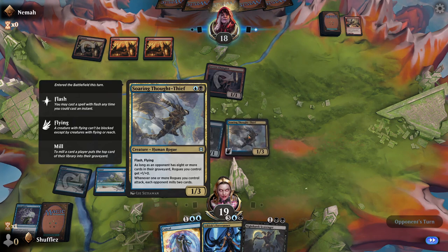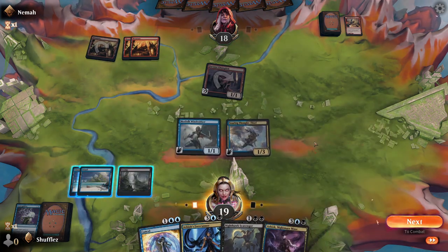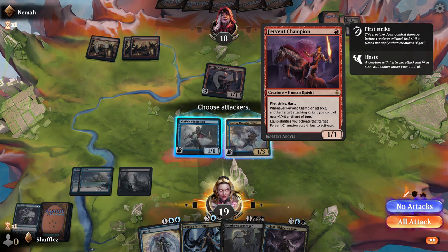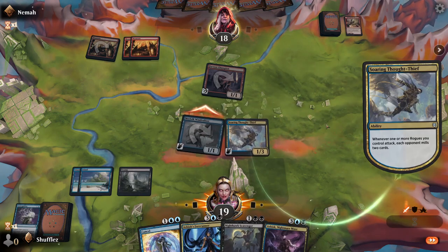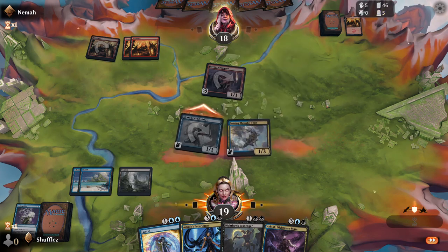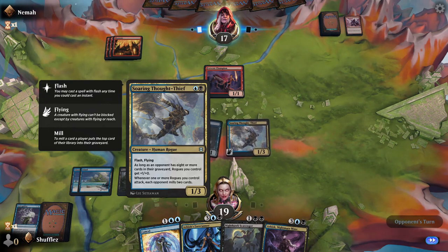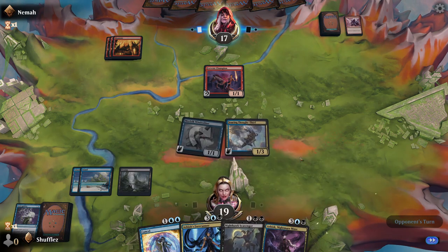Soaring Thought-Thief is going to do a lot of heavy lifting in terms of milling. I've got no lands to play but I do have enough mana up for our counter spell, which is nice. I think we'll leave the rogue out to block rather than attack — the one damage isn't going to make that much difference. What we really want it doing is milling cards — when this hits it'll mill another card and take them up to six in the graveyard. We really want to get to eight, because when we hit eight cards in their graveyard all our rogues get plus one plus zero, so they become a two-one, a two-three, and that one will come out as a four-three if we draw a swamp.